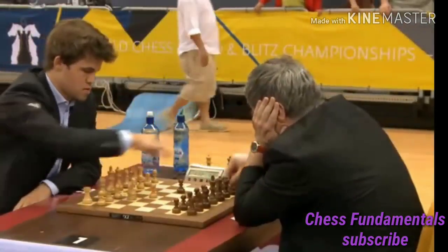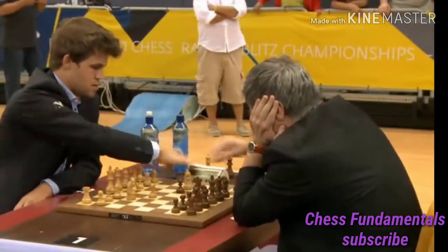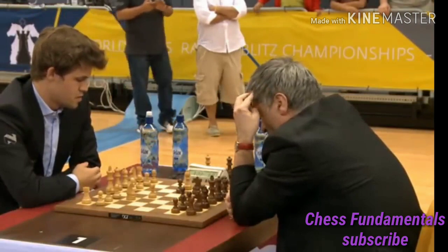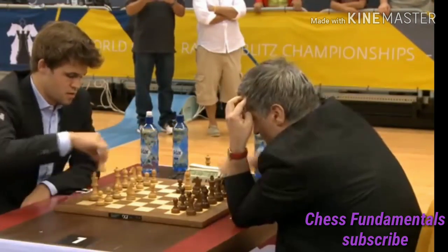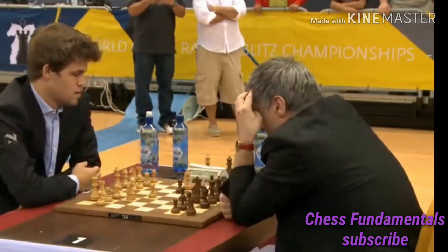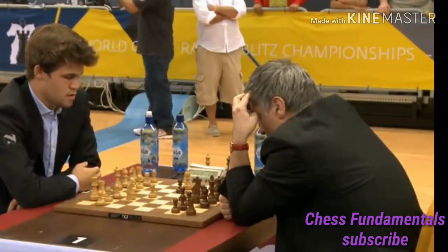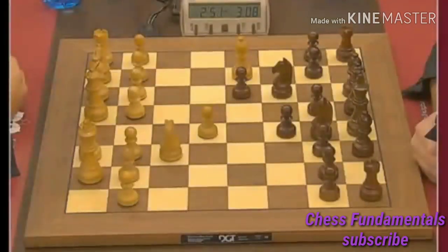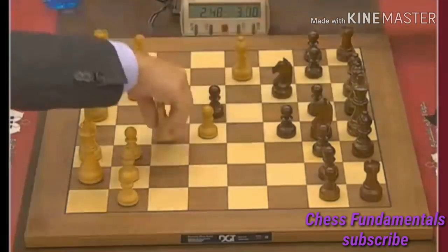It's the Sicilian, Rosalima variation with bishop b5. e6 was played by Vasily Ivanchuk — g6 is sort of a trend nowadays but Ivanchuk goes for e6, and knight e7, which sort of surprised Marvin Carlsen immediately. He starts to spend time.